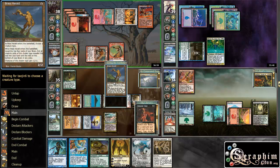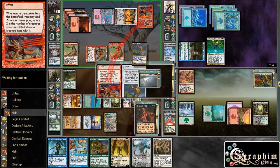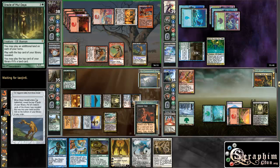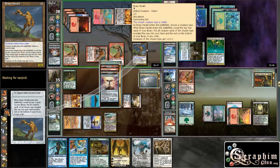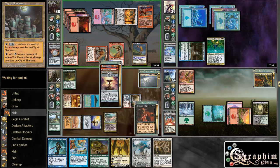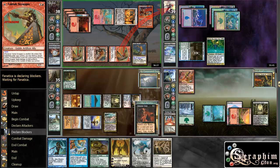6-mana Brass Herald — what is this thing? Choose a creature type; you reveal the top 4. He's a Goblin, so he keeps all Goblins. Slice and Die, Searing Blades, City of Shadows — nothing for him. And this guy is getting attacked.